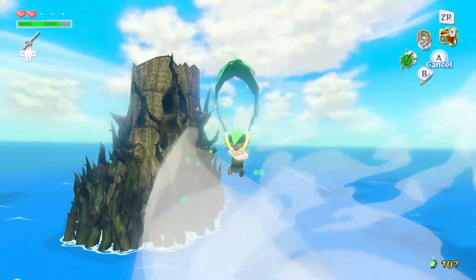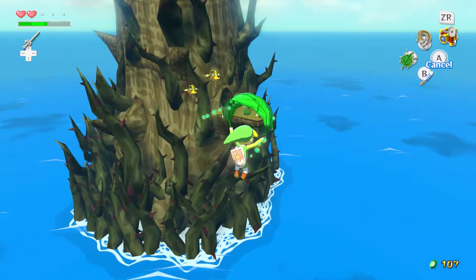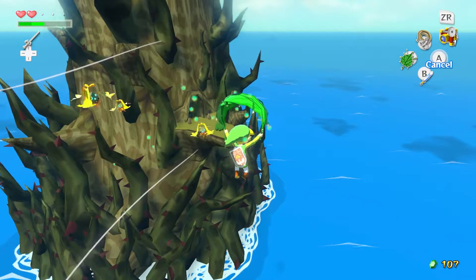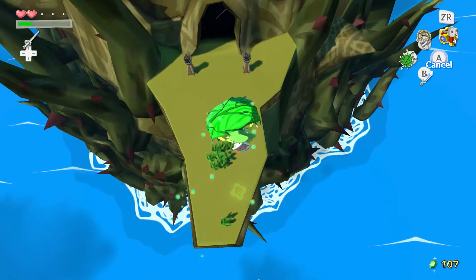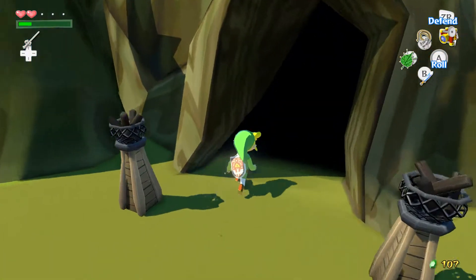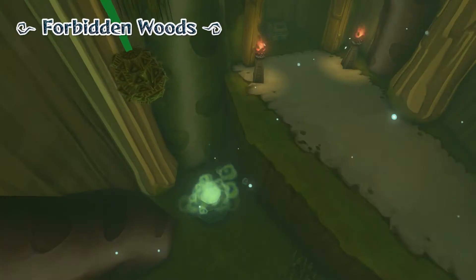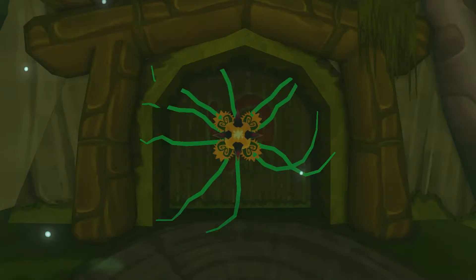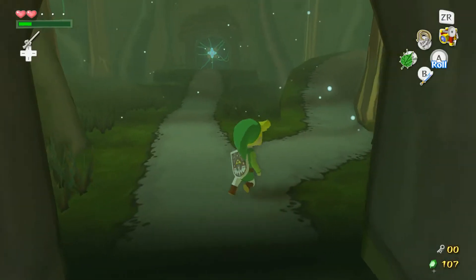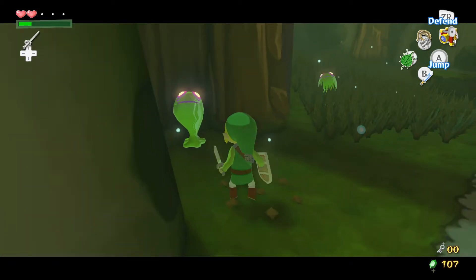Let's go ahead and catch the updraft, and it pushes us all the way up here. There's going to be flying enemies of course — they love to be jerks like that. So let's go ahead and avoid them. Let's drop down — okay we made it! Let's avoid them. Okay, welcome to the Forbidden Woods, guys. This is our second dungeon and quite an interesting one. It starts getting a little bit more puzzle heavy and more intricate in that way, so I'm looking forward to that.